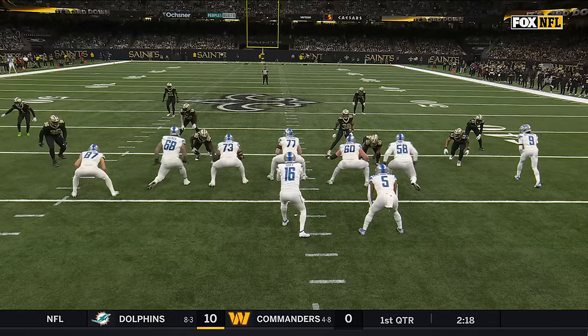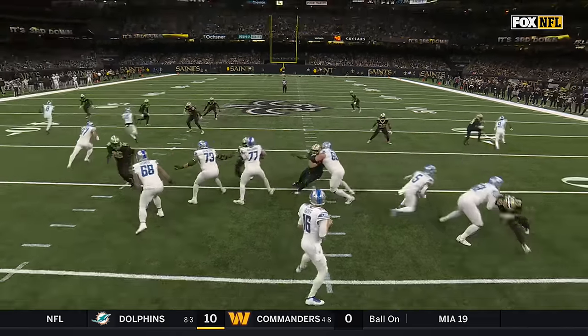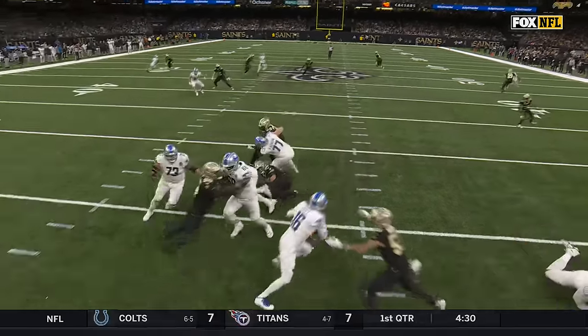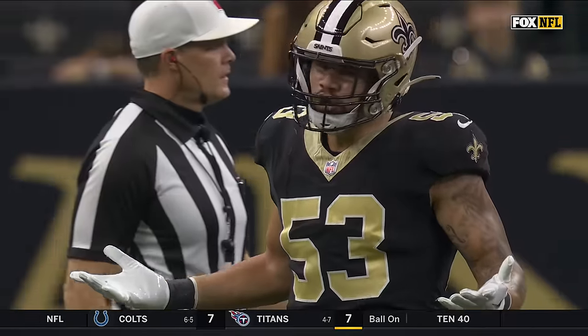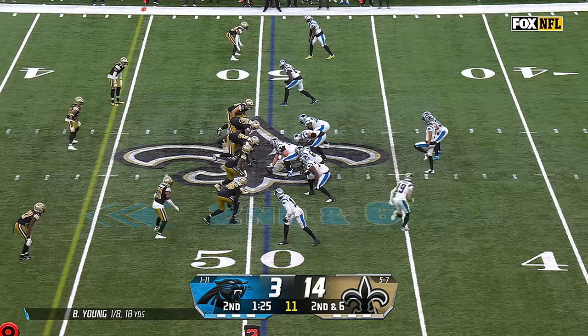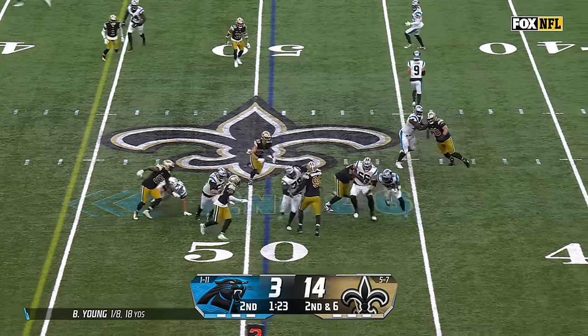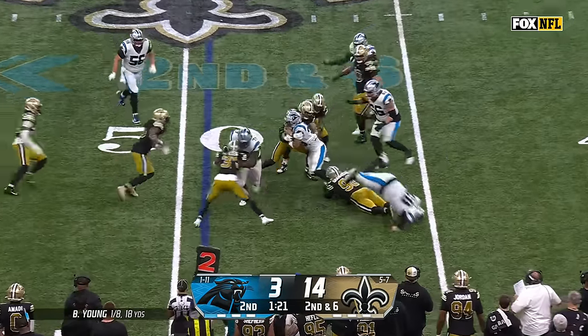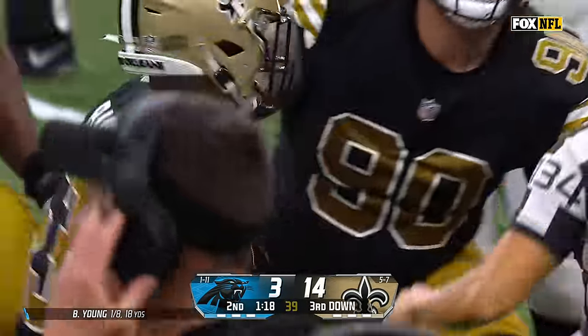Going up against Penei Sewell — and watch the bend, watch how low he gets. Smaller guy on the outside. Look at that little dip right there, and then right to Jared Goff. And he gets wrapped up by Zach Vaughn.